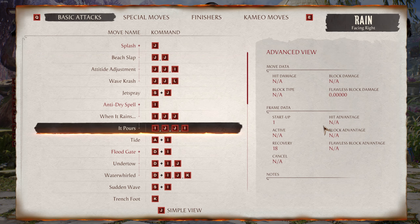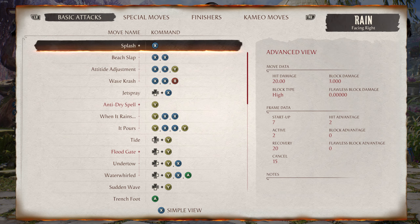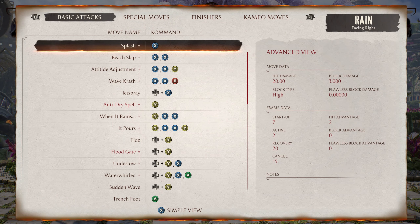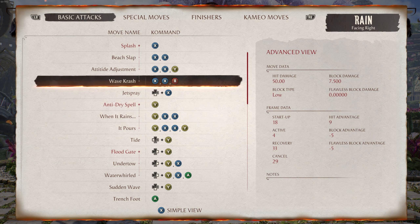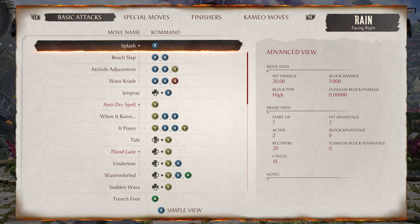Everything I'm going to be referring to is over here at frame data. We're going to be talking about startup and block advantage. Splash has seven startup frames and goes into our Attitude Adjustment combo. What's important here is knowing that if an opponent starts an attack at the same time as me — for example, Floodgate, which has a startup of 13 frames — if I start up my Attitude Adjustment with Splash XXY, we will win that engagement by six frames. In layman's terms, that just means I'll attack first.